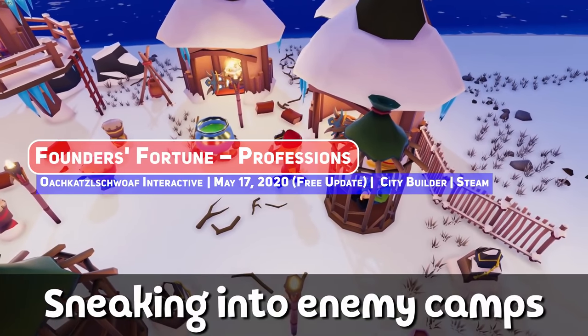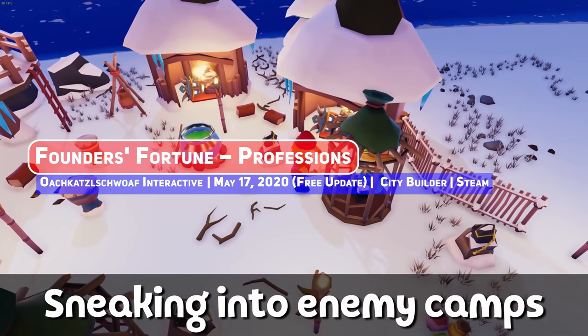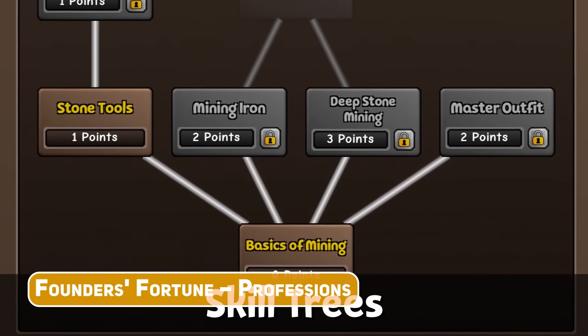Founder's Fortune is a pretty cool colony sim that some people may have overlooked, and their latest update adds professions like miner, forester, doctor and so on, which have their own progression skill trees.